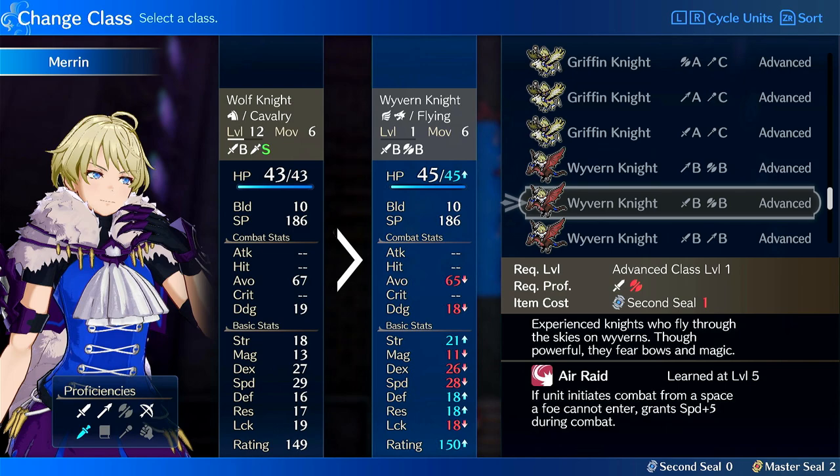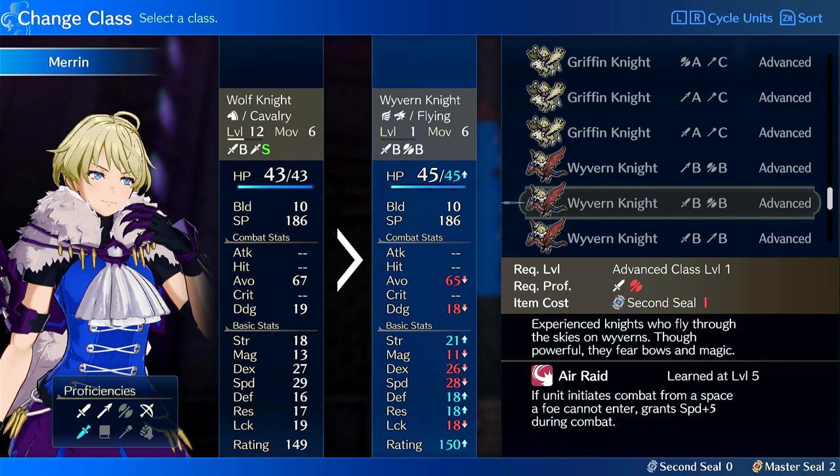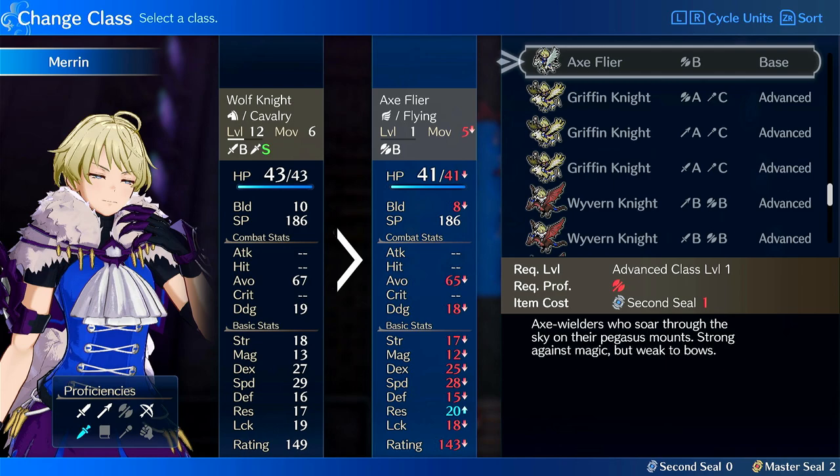Sword-Lance Wyvern would be better, but it takes a few chapters before you unlock Lances. You can immediately reclass her into Sword-Axe because you get Ike at the end of Chapter 13, which is when you get her.